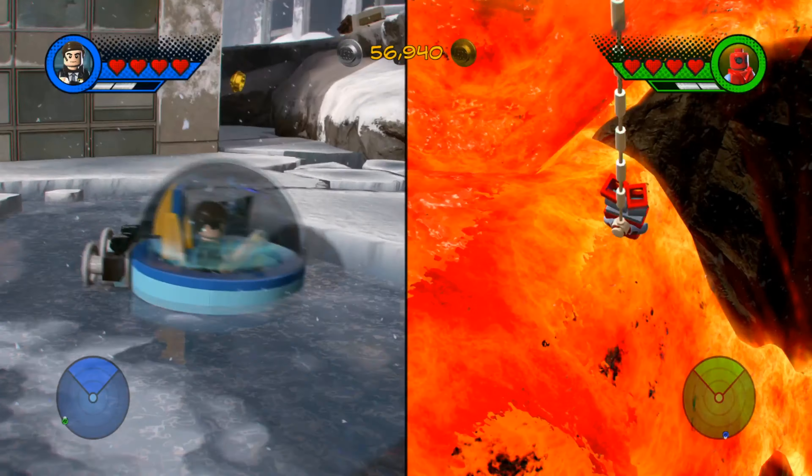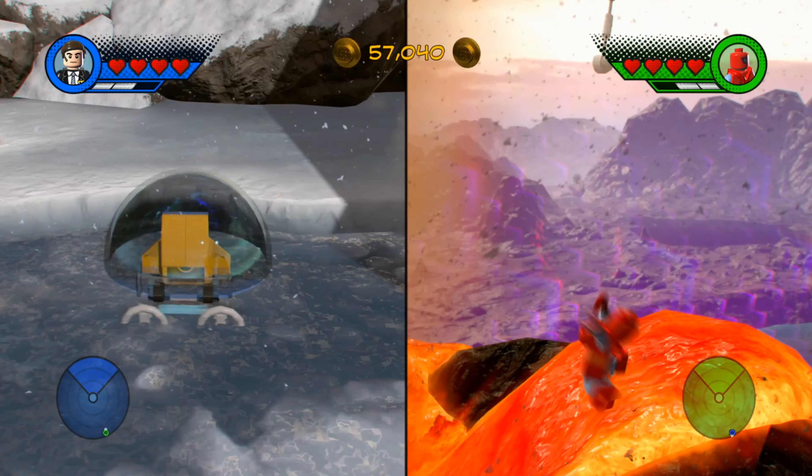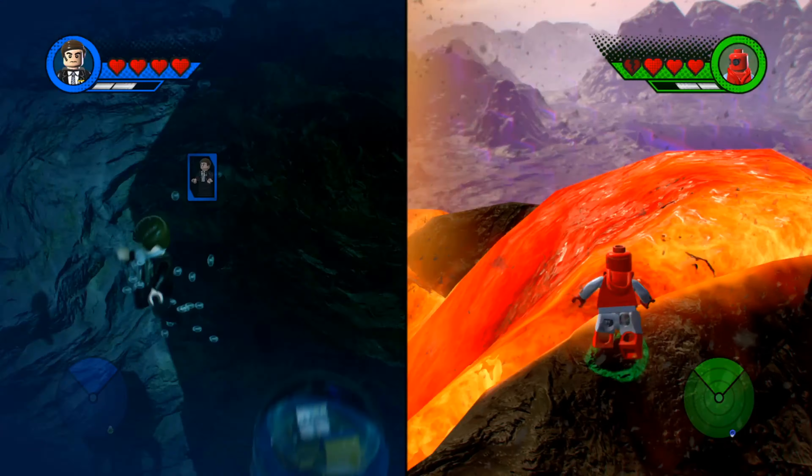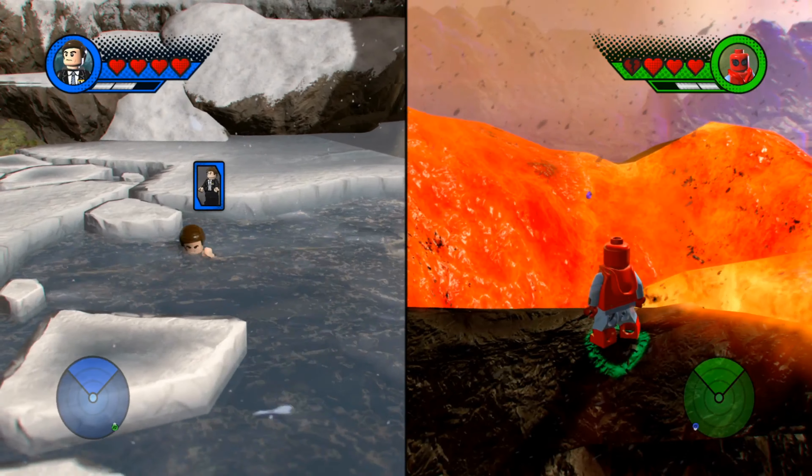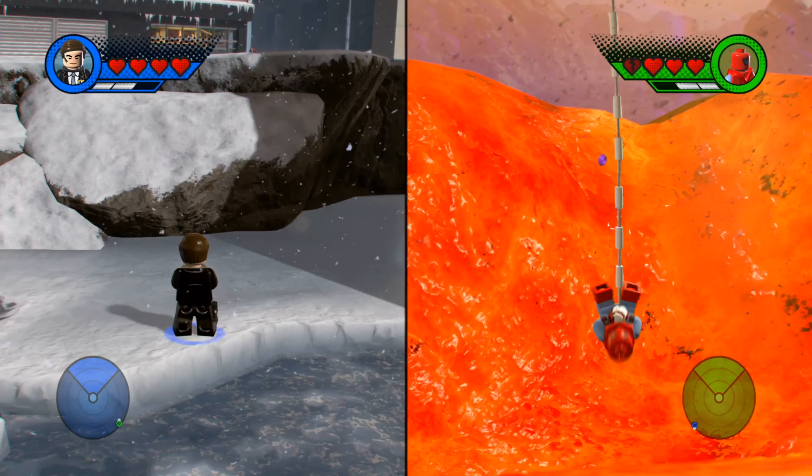I'm gonna try and land — this is not soft. I have no idea why it sinks after you get out. There's like a tempting blue stud right above the lava and I'm gonna get it.